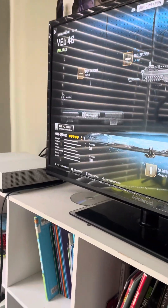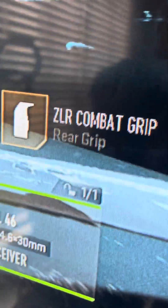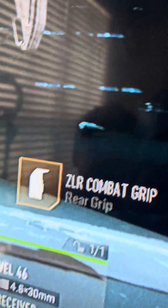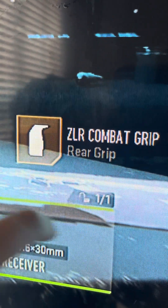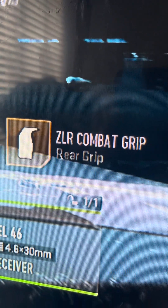What's up guys, welcome back with another video. Today I'm going to show you how to get another good class in Call of Duty. First we're going to have to put on the VEL 46 for the gun, and we're going to go for the ZLR Combat grip for the rear grip.